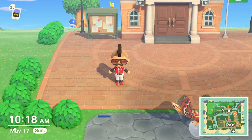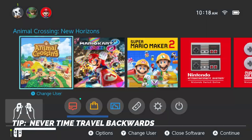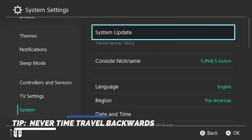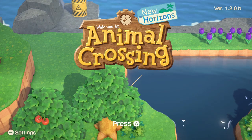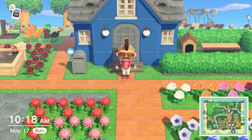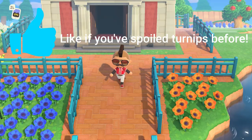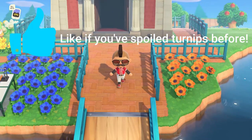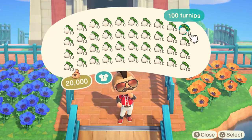Here's a really quick word of caution. You have to be very careful when you're time traveling with turnips. If you time travel backwards any amount of time, then your turnips will spoil no matter if they're on the ground, if they're in your inventory, in your house, or anywhere else. However, you can time travel forward with turnips, but you just can't travel past the following Sunday at 5 a.m.